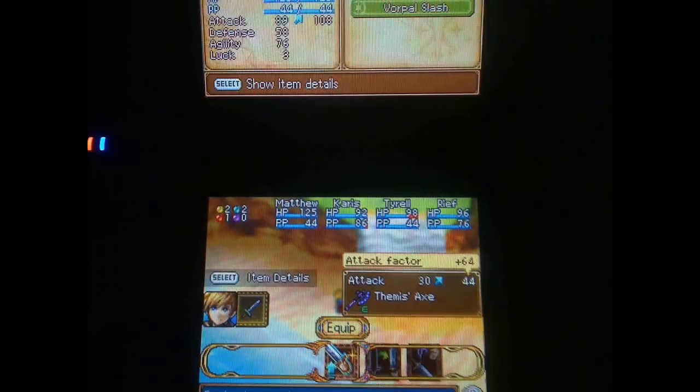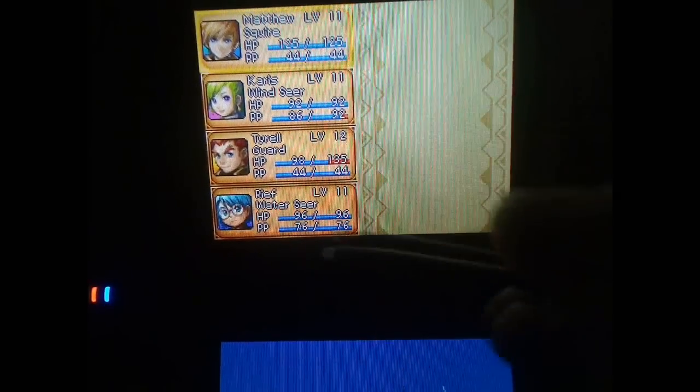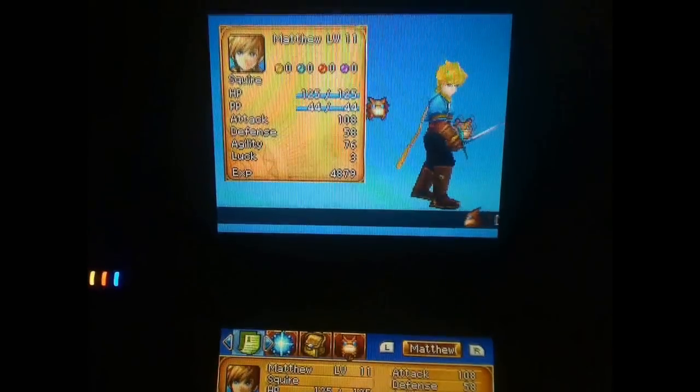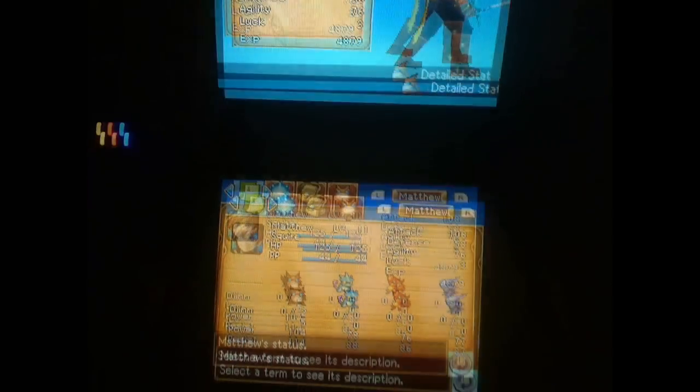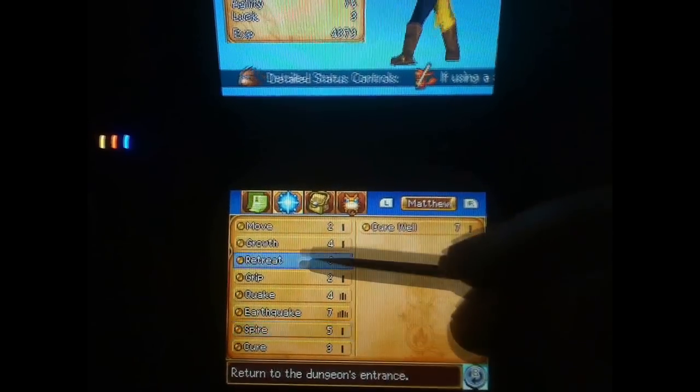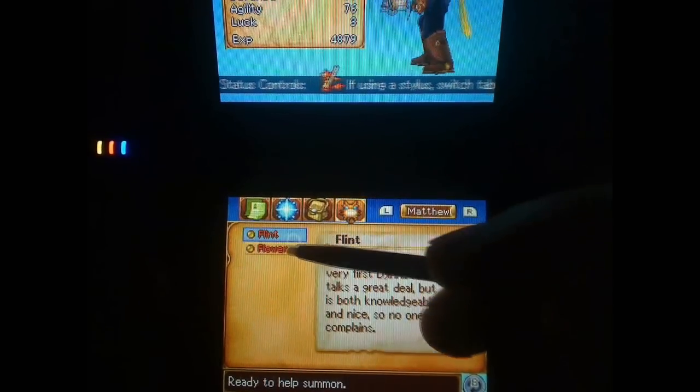You can give items to other characters — I'm going to give this axe to Matthew just because I can. Actually, I want the sword back. The Status menu shows each character's level, HP, Psy Power, and you can tab through each character to show their details, including Psy moves and their Djinn.